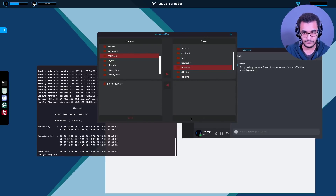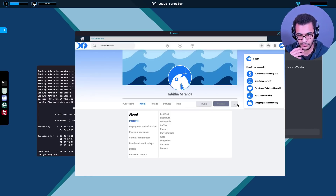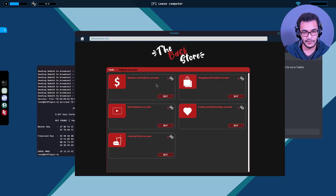Let's just buy a few Fishbook accounts. Tabitha Miranda - search her interests: festivals, literature, dance halls, coffee, pizza, coffee houses, wine, magazines. I only have food and drink left in business and industry accounts, so we definitely have to buy entertainment, relationships, and fashion. Festivals - entertainment, literature - entertainment, dance halls - entertainment, coffee/pizza - food and drink. I'm guessing this is just entertainment overall so I'll buy an entertainment account.